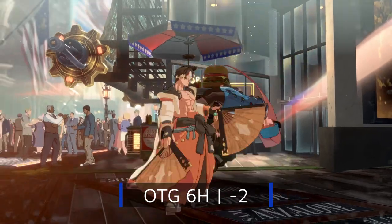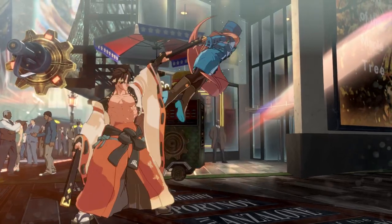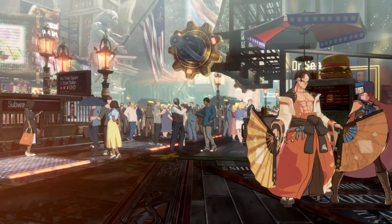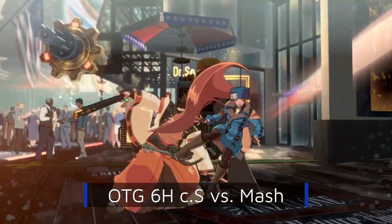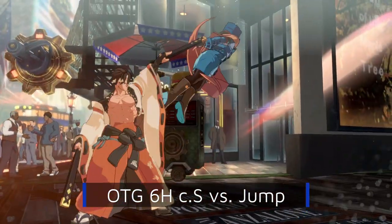6H is an unusual-looking OTG as we end up right beside the opponent at minus 2. Deceptively, this is just outside of throw range on most characters. This frame disadvantage ends up being a big deal, meaning we can't actually punish any wake-up options except throws and backdashing. All eight of these options should be avoided.